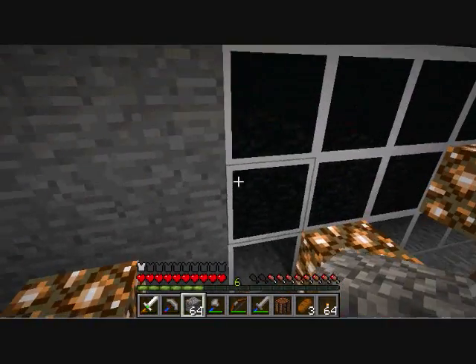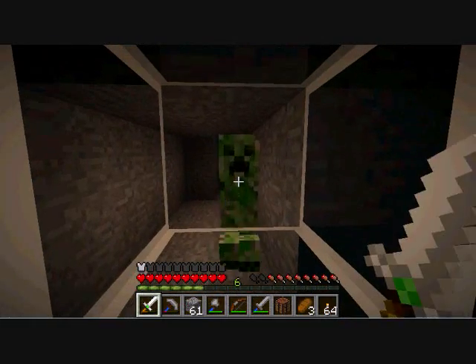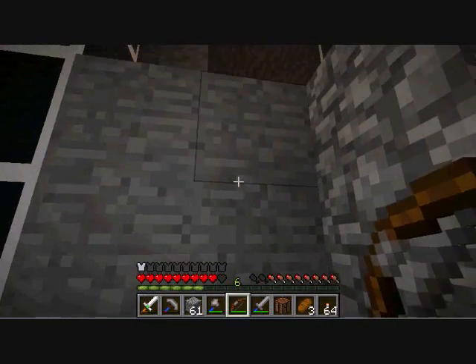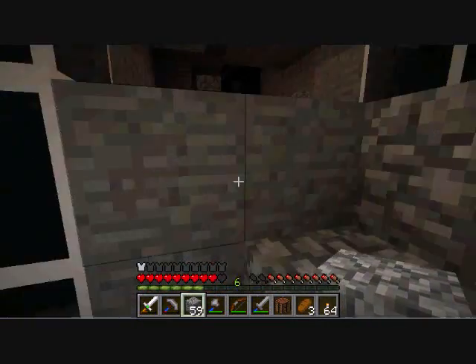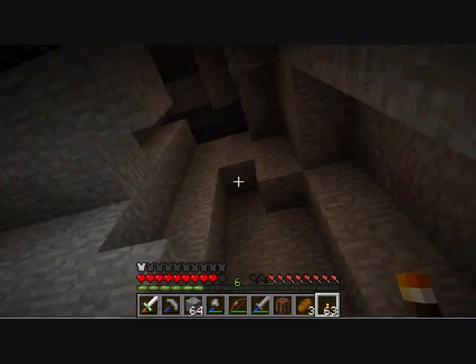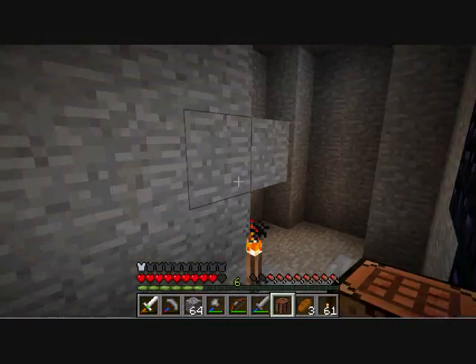Hi creeper. Hey, how's it going? No! Don't blow up! Okay — we now have a big hole in the glass. That's what I meant to say. But it came out weird. There's a cave up there — let's light up this area so that doesn't happen again.